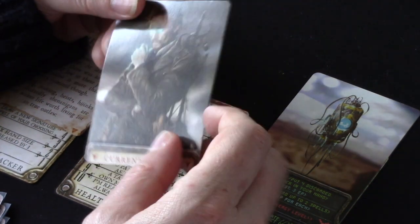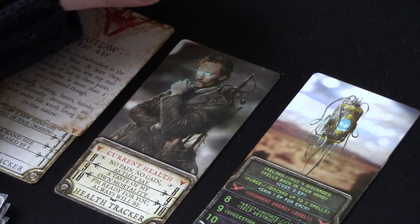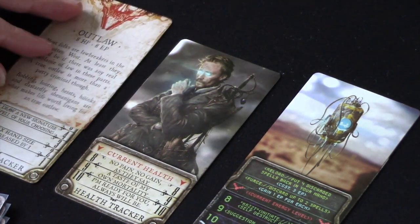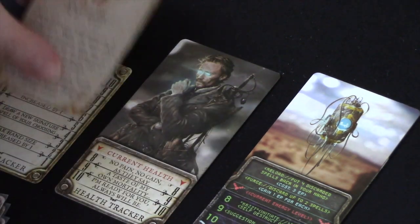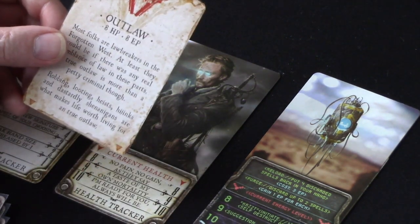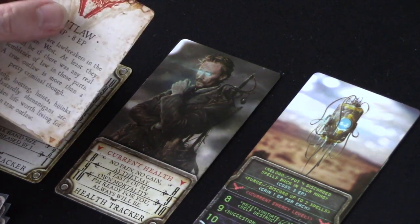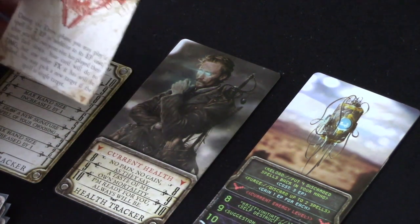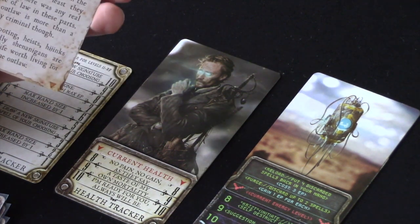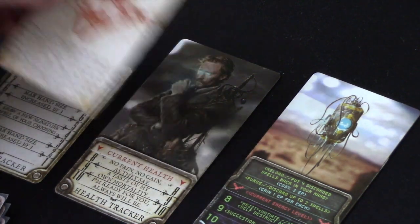This is kind of a Wild West theme. We're going to be presented with a series of duels — battles where we're fighting different enemies of the Grim Slinger universe. Each hero has an archetype, and you can mix and match these archetypes. I'm an outlaw, and that determines my starting health and energy. Energy is what I use to cast spells. Each archetype, like the outlaw, has flavour text, starting stats, and an ability — I'll show you this as we get into it.